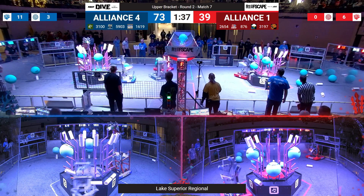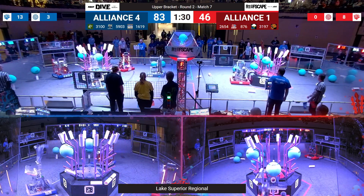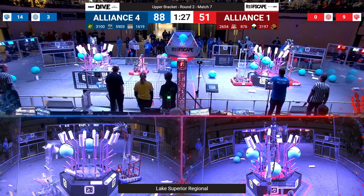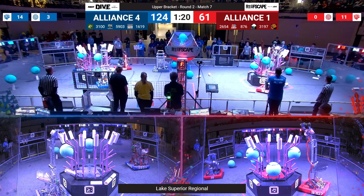However, on blue alliance, 1619 and 5903 are continuing to fill up the top of their reef. Checking in over to red alliance — 876 looks like they're continuing to score up top, making quick work of that level 4 zone of their reef.